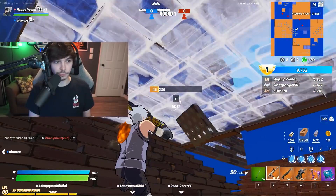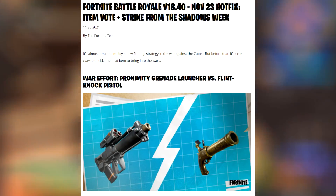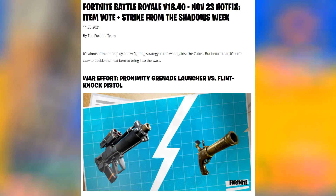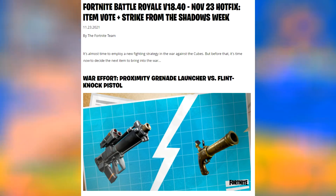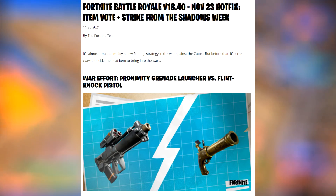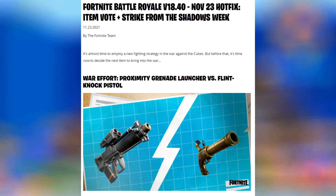Hopping directly into it, we're first covering today's hotfix. Fortnite battle royale V18.40, November 23rd hotfix — item vote plus Strike from the Shadows week by the Fortnite team. It's almost time to employ a new fighting strategy in the war against the cubes. But before that, it's time to decide the next item to bring into the war. War effort: proximity launcher versus the flint knock pistol.